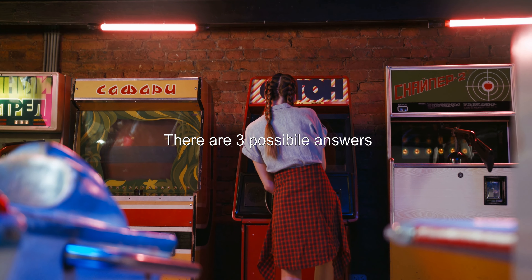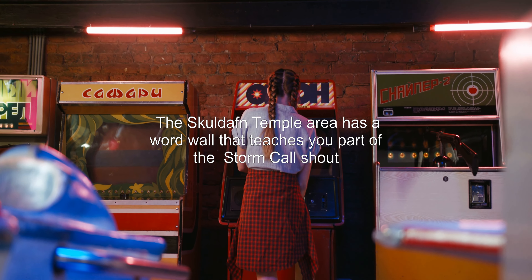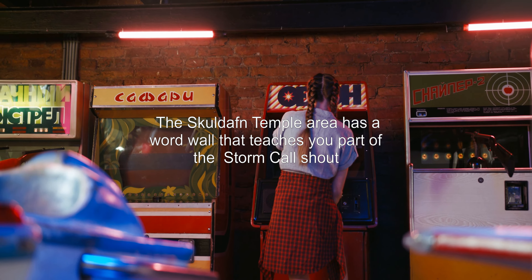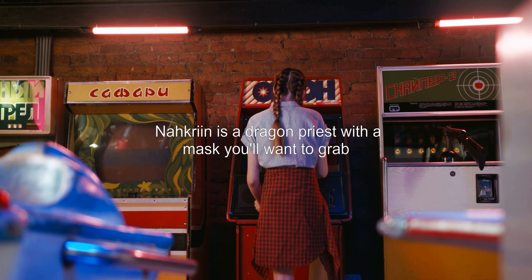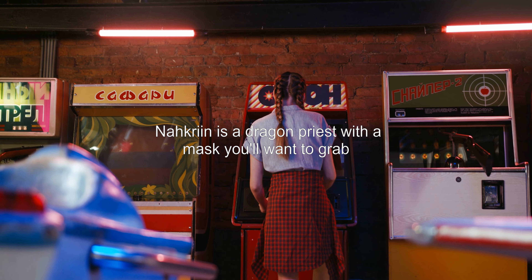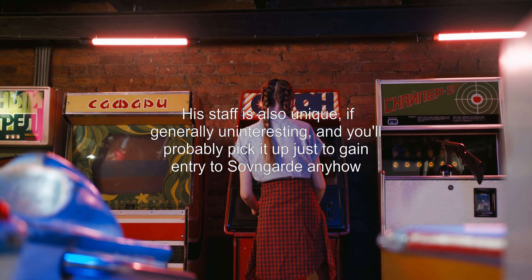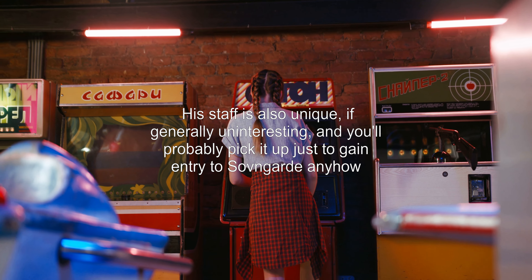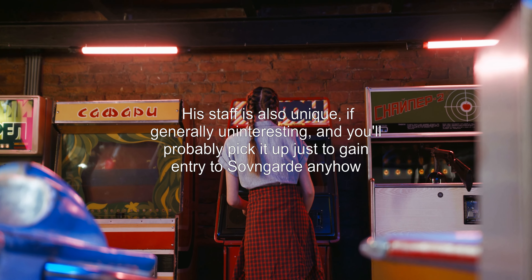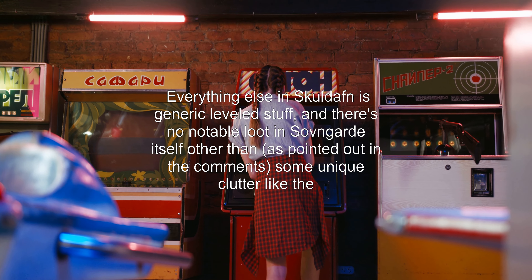There are three possible answers. Answer 1: The Skuldafn temple area has a word wall that teaches you part of the Storm Call shout. Nahkreem is a dragon priest with a mask you'll want to grab. His staff is also unique, if generally uninteresting, and you'll probably pick it up just to gain entry to Sovngarde anyhow. Everything else in Skuldafn is generic leveled stuff.